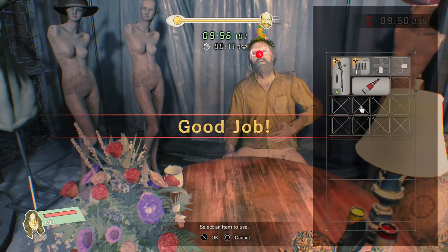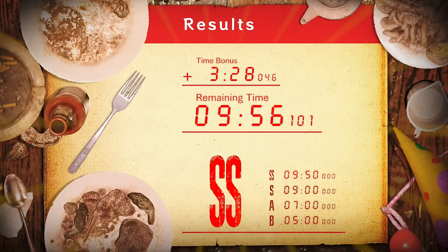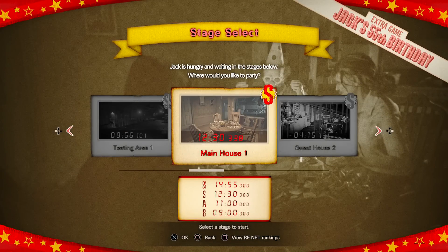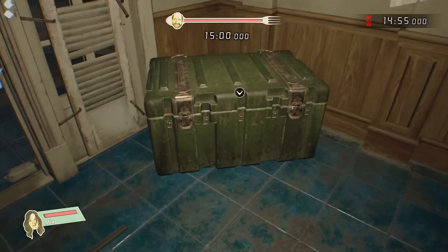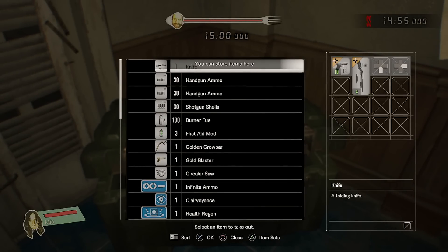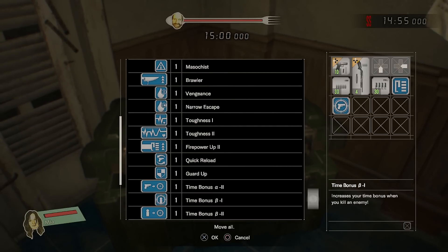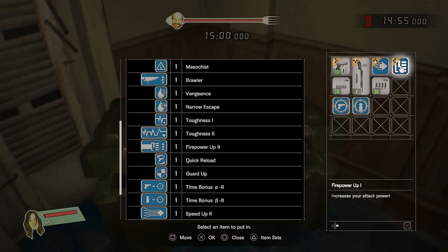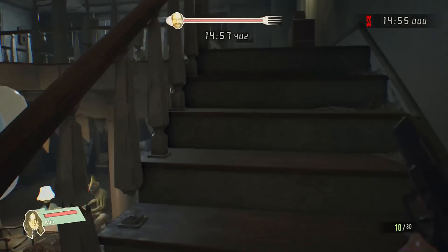Now we're going to the third mission in the main house. I think that might be one of the toughest, at least for me. Never quite understood why the double S rank is the best score — you could just put an A plus or something. But anyway, in this next stage, we are going to get a few upgrades.